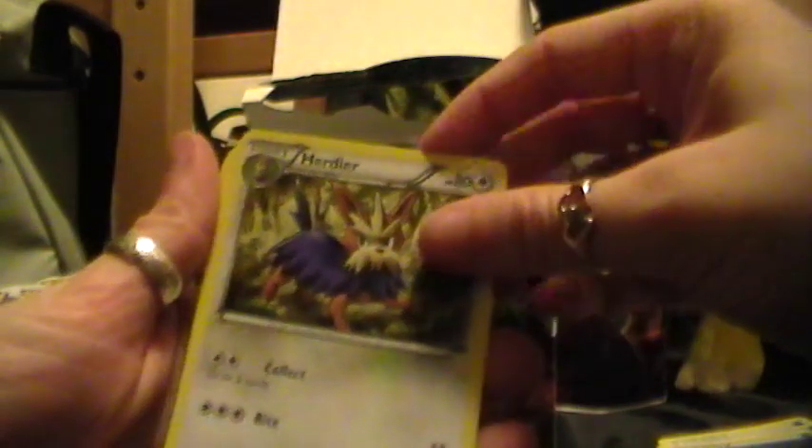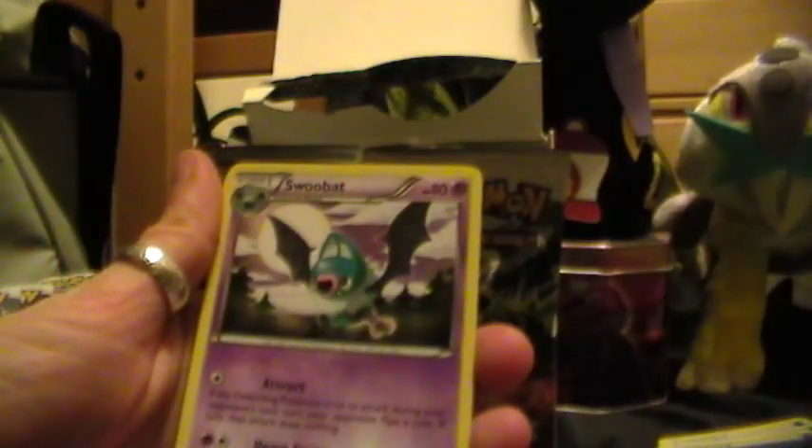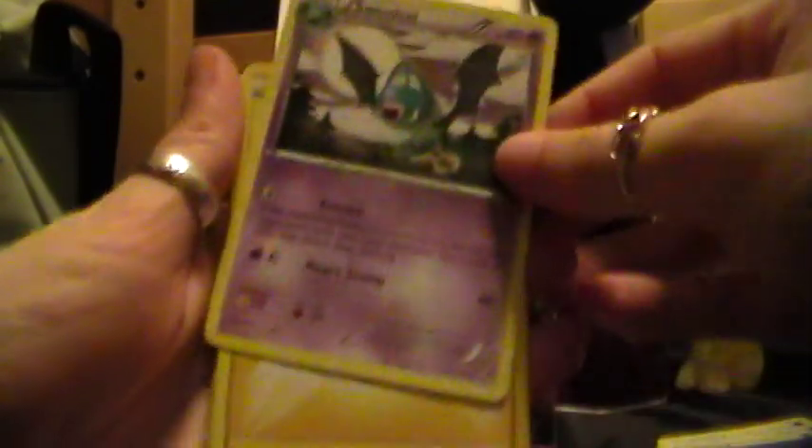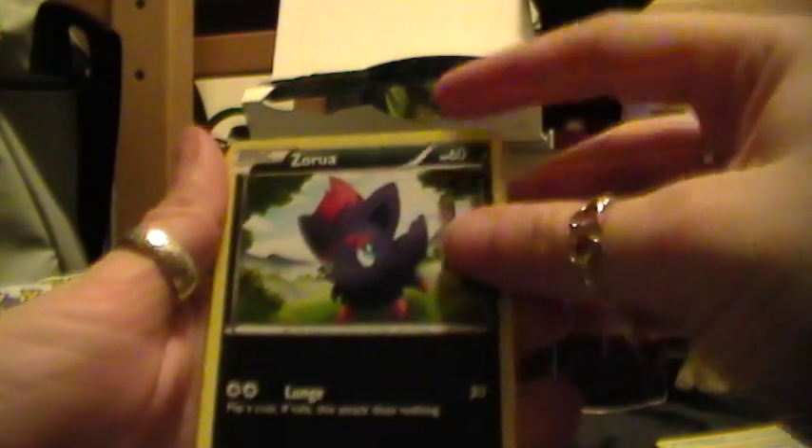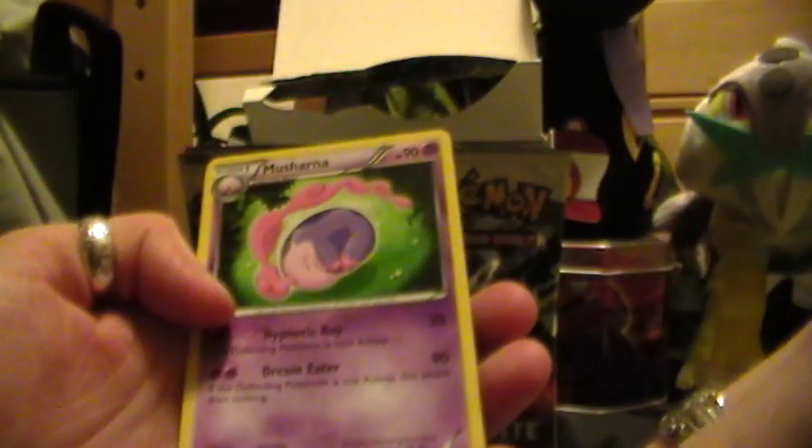Here we have a Herdier, Pokédex, Swoobat, Lightning Energy, Zorua — I need those — a Deerling, a Lillipup, a Venipede, a Reverse Holo Vullaby, and a Musharna for the rare.